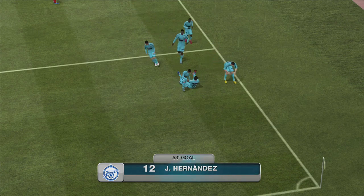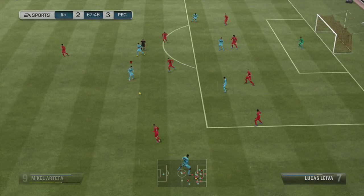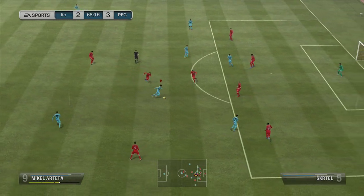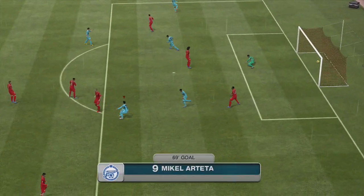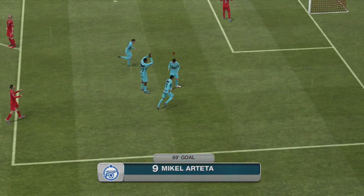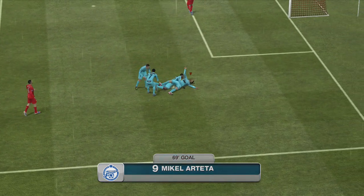Hernandez kind of extends his foot which makes the finish look really nice. Then we have Michael Arteta doing some skills to get past players and he just rockets it into the top left corner — he's known for that, like 90 or 91 power or something like that. And that was in the 69th minute too.